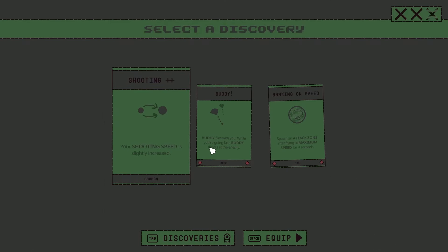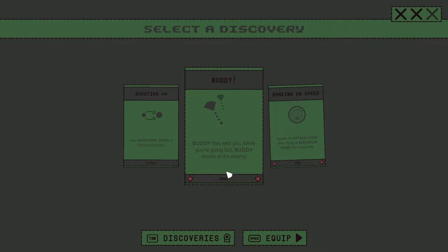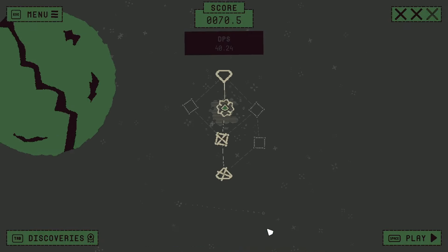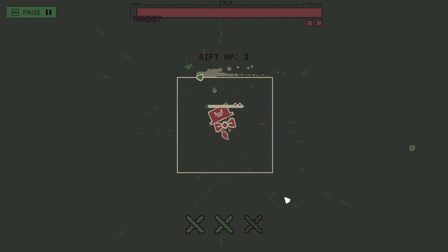Every time I press that button it slows us down, so you want to try to stay as speedy as possible. I do like the buddy power-up — you're getting that additional shooter.